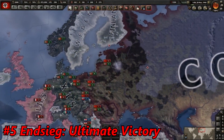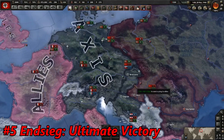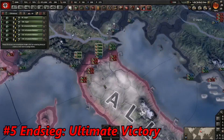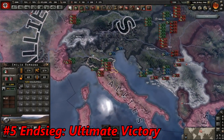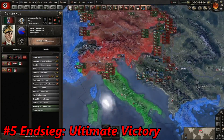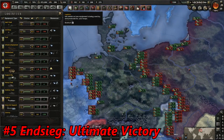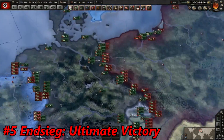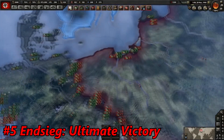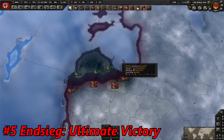Germany is fighting the Comintern and the Allies — basically having three fronts or more: the Eastern Front, the Western Front, and maybe a Southern Front in Italy, because the Allies have landed in Italy and set up a government Kingdom of Italy. Germany is in a very tough situation: they are low on manpower, low on equipment, everything is going bad. The Soviets are right next to Berlin, very close — they could take it any moment. Germany has lost a ton of land and some of their troops are even encircled.